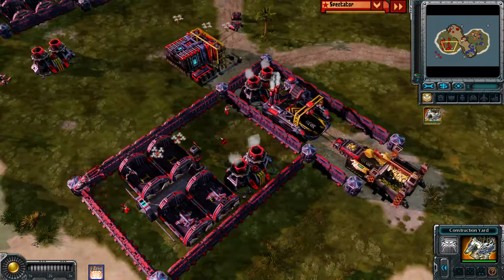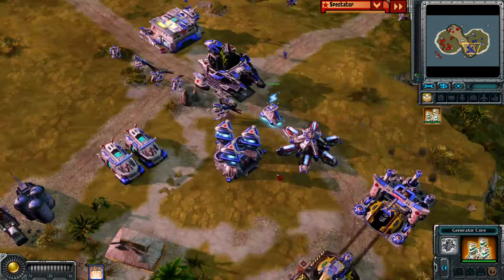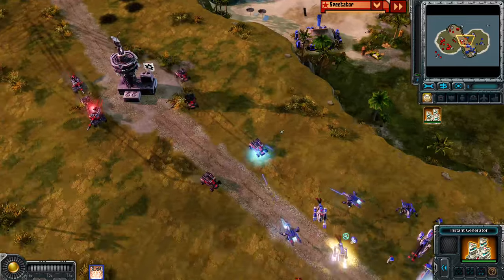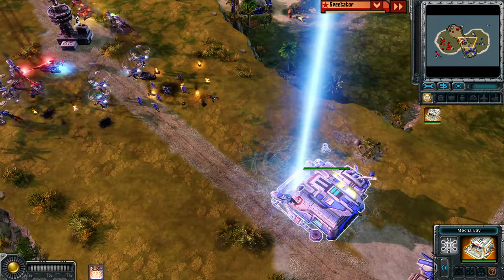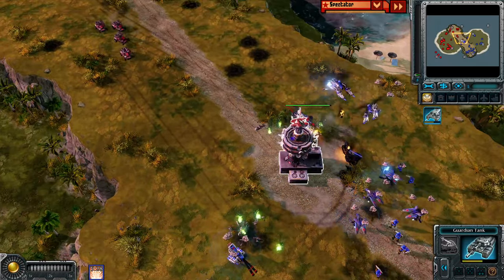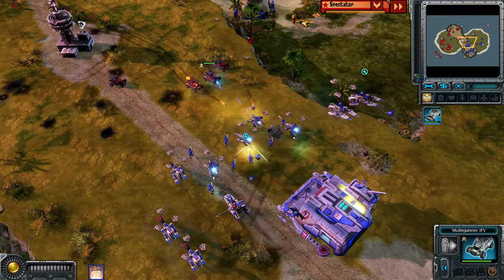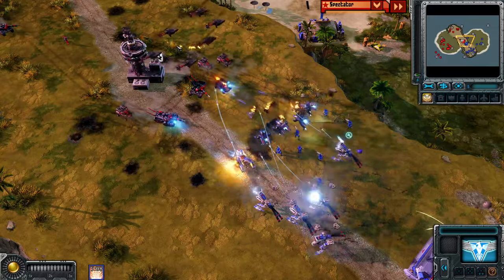Just move the Cryocopters for a suicide run and take down the production buildings — that will be the game, it happens a lot. But I don't know what really makes you think you'll go safe with the Siren Decimator. Also right now we get to see the Cryogaddon soon enough. Moving the generators a bit further from each other could work a little bit better. Speaking of Cryogaddon — that blast was good enough to take down the Mecha Bay once again. Cryocopter is just running away, VX are dying, two Guardian Tanks. VX are now engaging — IFV are online.